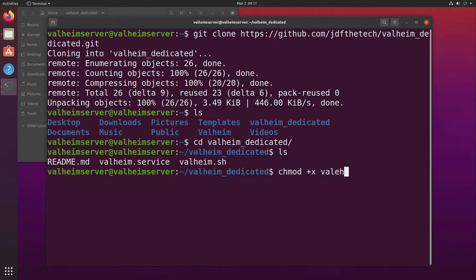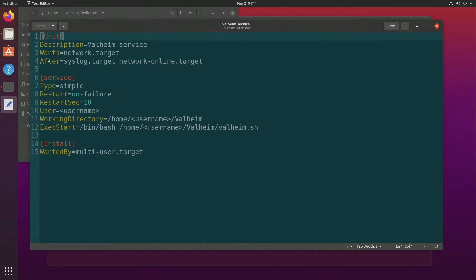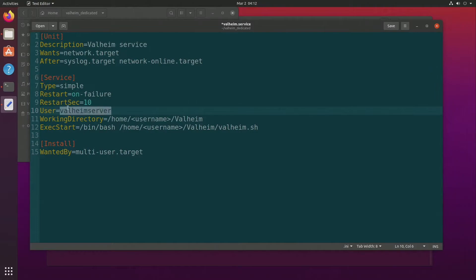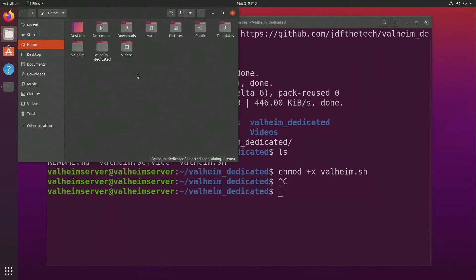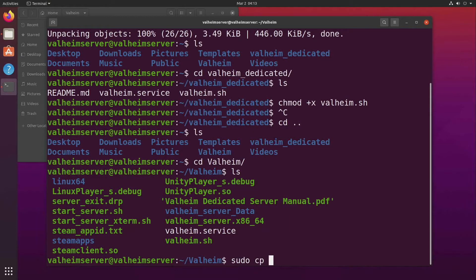After editing the valheim.sh file, it's time to edit the service file. This will configure systemd to run the server automatically. The first change will be to edit the username field to reflect the user on the server — in this case valheim_server. After that, we change the username field in the working directory section and under the ExecStart section as well. I like to copy both files into the Valheim server folder so the systemd file is stored somewhere for easy editing later. We'll change directory to the Valheim folder and copy the valheim.service file to /etc/systemd/system using: sudo cp valheim.service /etc/systemd/system.